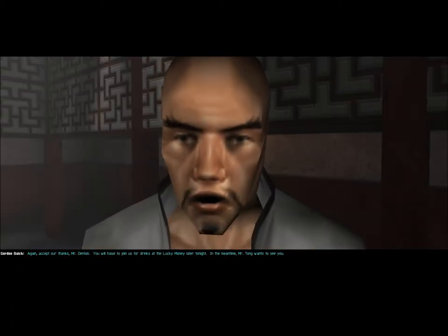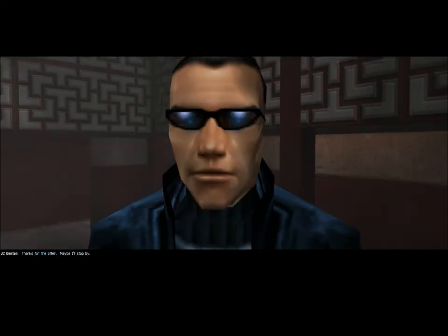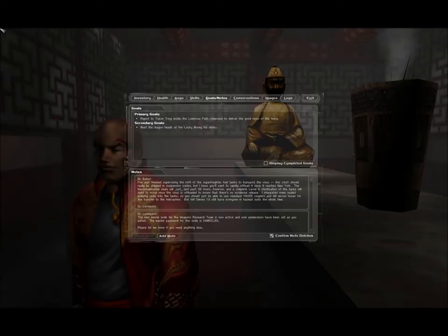Accept our thanks, Mr. Denton. You will have to join us for drinks at the Lucky Money later tonight. In the meantime, Mr. Tong wants to see you. Our new primary goal is report to Tracer Tong inside the Luminous Path compound to deliver the good news of the truce. Secondary goal: meet the dragon heads at the Lucky Money for drinks.